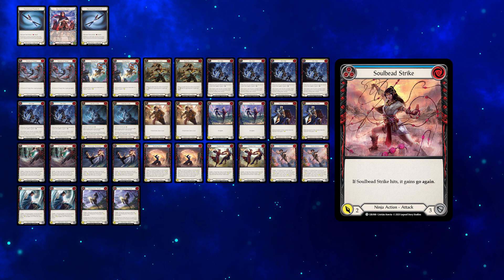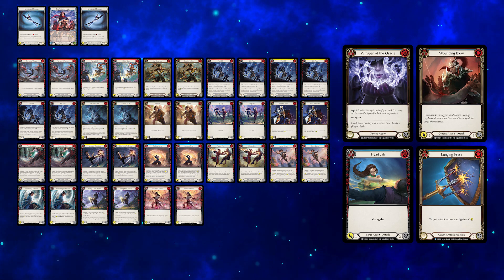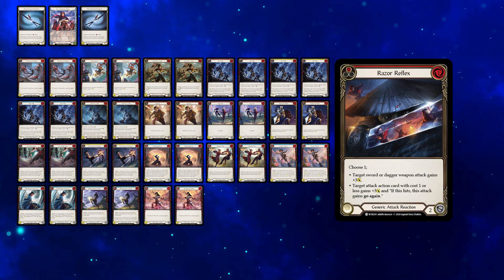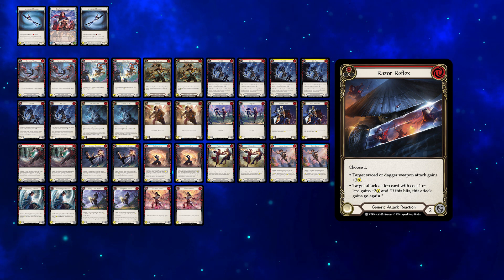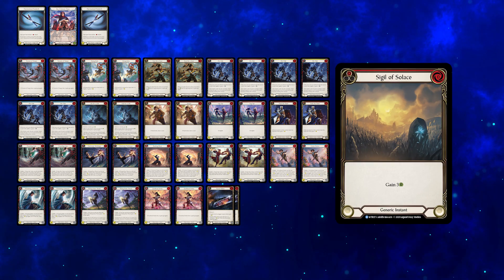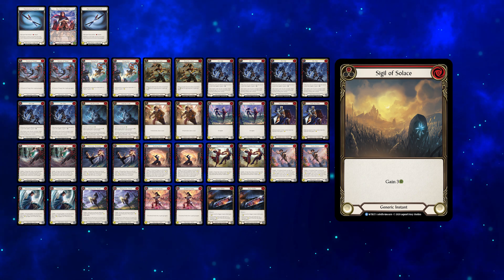Other options and potential replacements are also shown on screen, with the ones blocking 3 being a generally safer choice. Finally, the deck is complete with 2 red Razor Reflexes and 2 red Sigils of Solace. Razor Reflexes are a great finisher and can extend the combat chain, while Sigil of Solace is invaluable in multiple matchups, soaking up the bits of damage that went through.